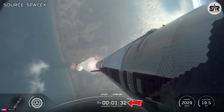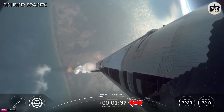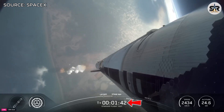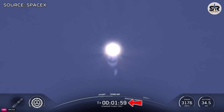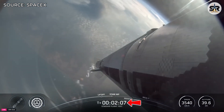This booster is flying for its second time today. Hot staging is coming up a little under a minute. We're going to see all but the three center engines turn off on the booster — our version of MECO, most engines cut off — and then just a few seconds later, hoping to see six engines ignite on ship to push it away. Hot staging in about 30 seconds.